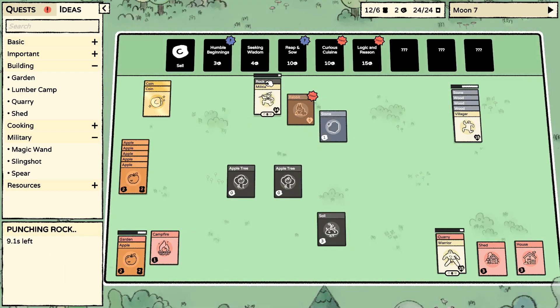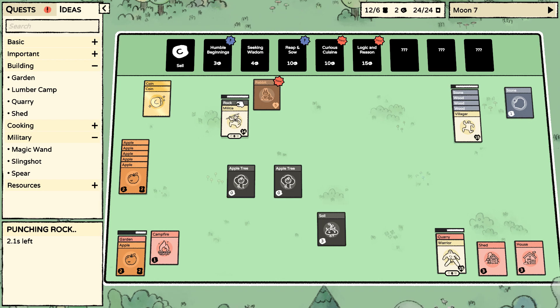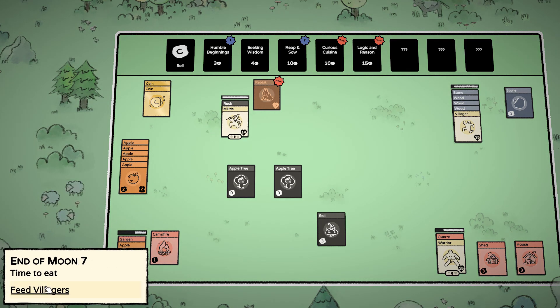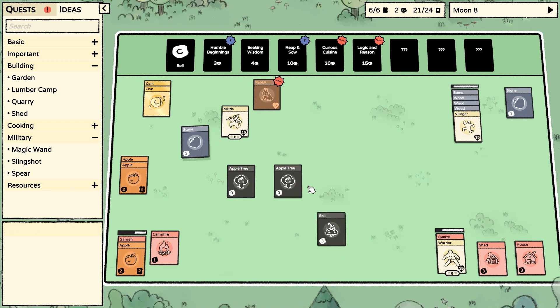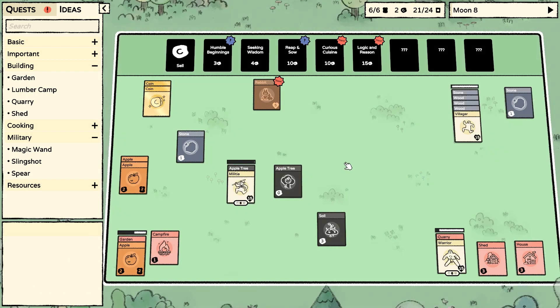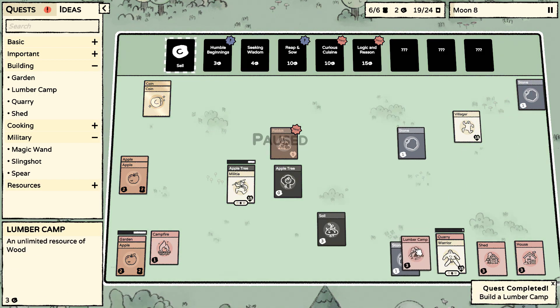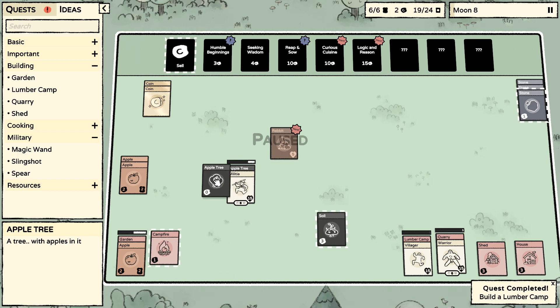Let's go ahead and get the rock going. We're gonna put stone and wood over here. Everyone's fed — nice. We do have enough for a lumber yard here after a bit. There's stone — lumber yard, awesome! Let's bring you down — stone, apple tree, garden, soil, stone.